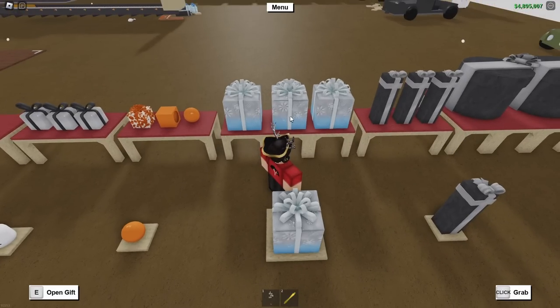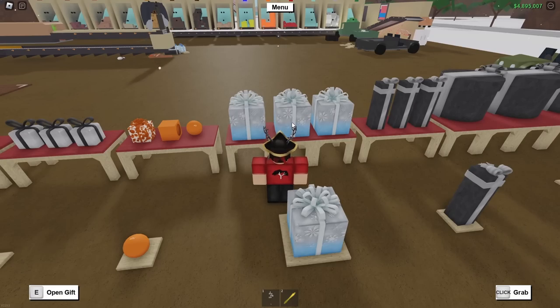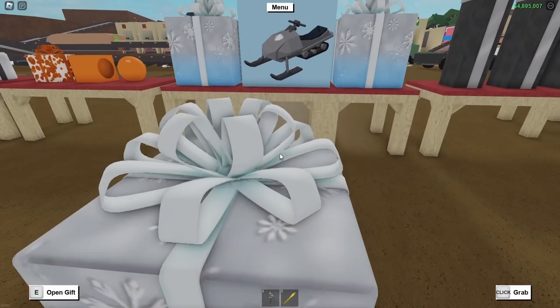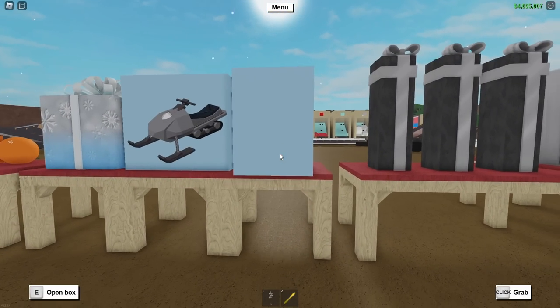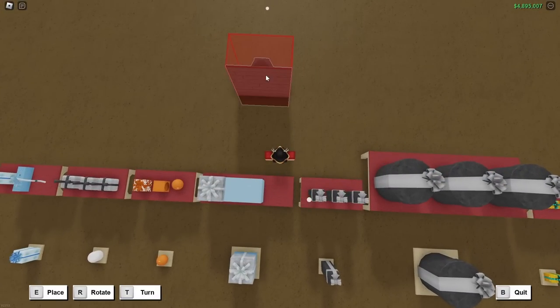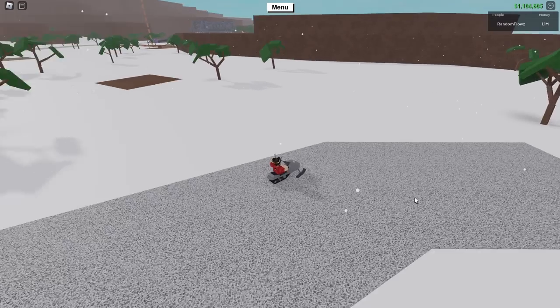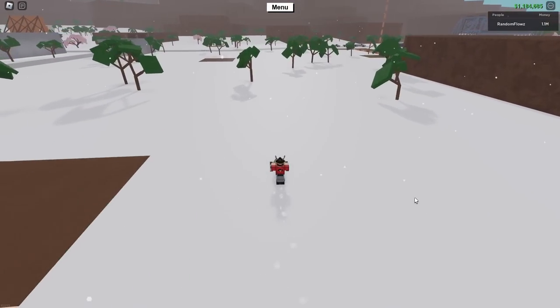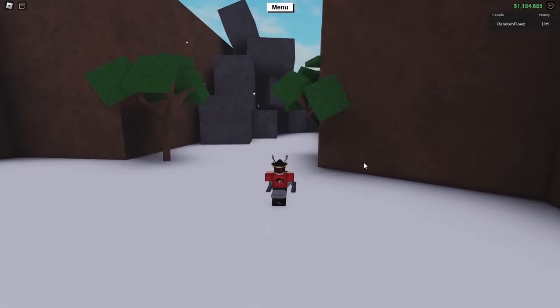Next up we have the most infamous gift — this one is the vehicle gift. And inside, we can see... oh, that's so sick. We got a snowmobile! This snowmobile you can spawn in — it costs $460 to spawn in every time. You can see that it is pretty slow when you're not driving on snow, but as soon as you touch snow you start going super speed. That is super awesome.